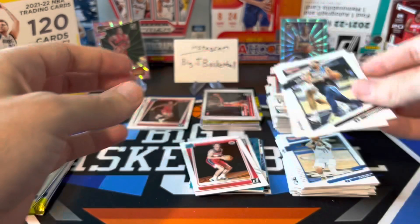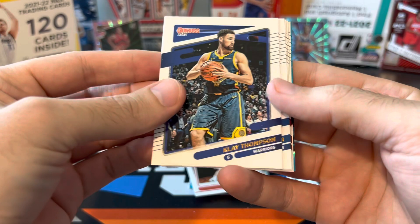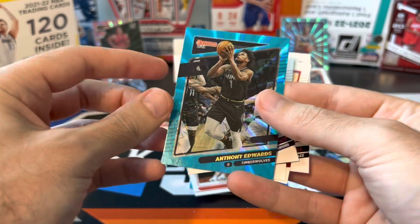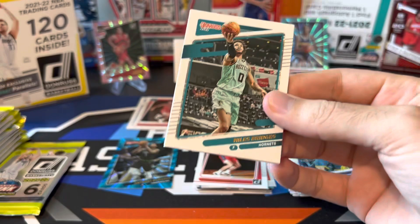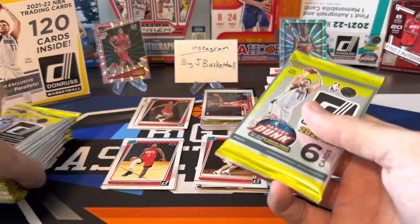Terrence Ross, Jamal Murray. Got a Corey Kispert rated rookie and LaMelo Ball franchise features. Still nothing really worthy of throwing in the hit stack on the mega. Probably another vet here on the laser — CP3. Chris Boucher, Donovan Mitchell, and our laser — definitely a good vet to get, Anthony Edwards. I know I pulled the laser of Anthony Edwards, or maybe it was the pink. His stuff is selling pretty well, so I'll throw that in the hit stack. Got a Jalen Green and Evan Mobley in the same pack — probably the best pack so far out of this mega. We're at pack number 10, about halfway through the mega box.